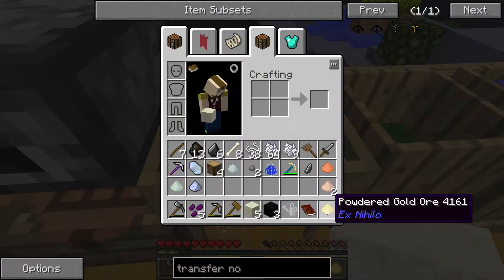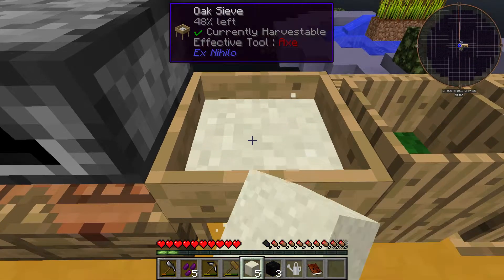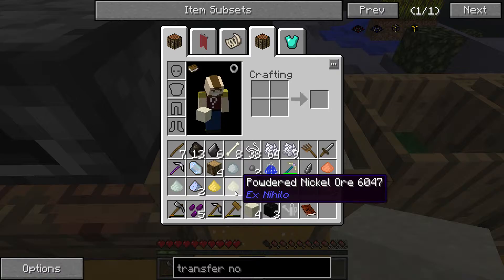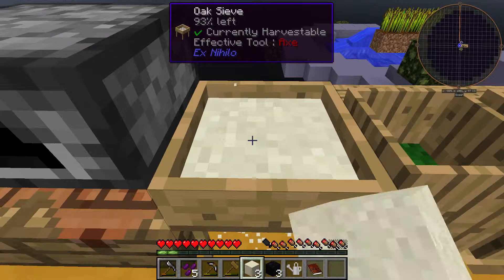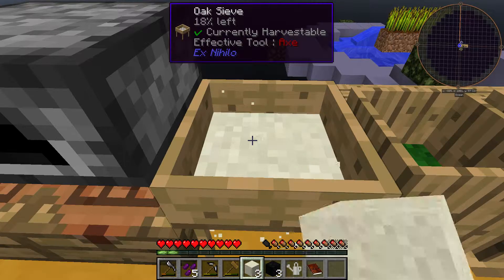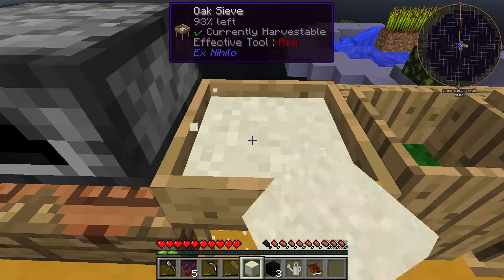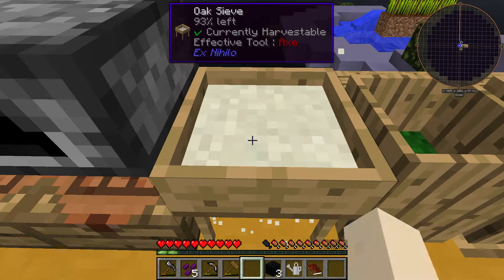There's some powdered gold along with Surdus quartz and powdered tin. The tin and copper are gonna be helpful too. There's some powdered nickel - that's fine. What I'm really after here is redstone - it's my main goal, the prime drive, supreme dream. Gotta get redstone.